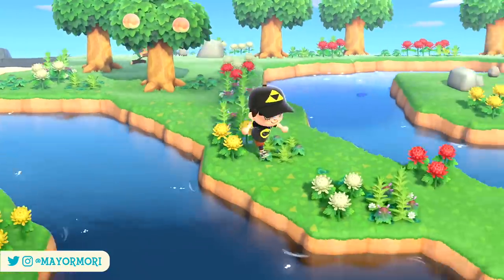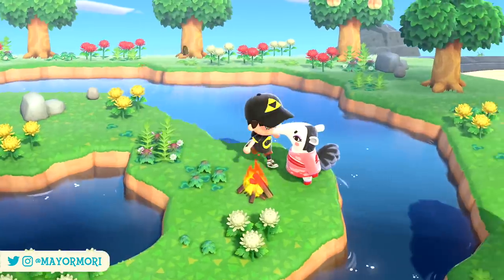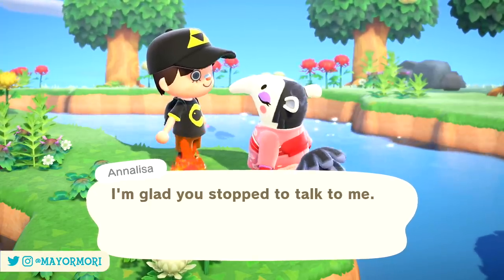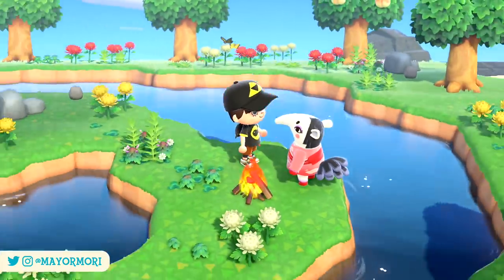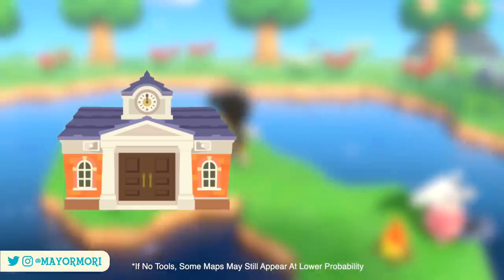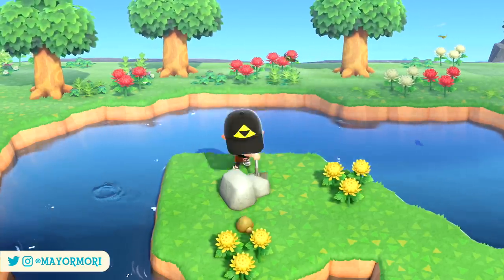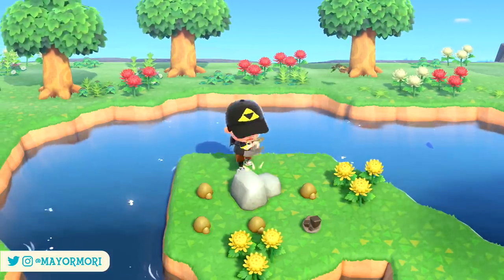Thanks to the latest data mine and their hard work, we now have a better understanding of the chances of seeing particular islands. I'll leave links to the original data mine below so you can check it out. It turns out there are a number of factors that determine which mystery island you can visit, and these are considered during departure — some include whether or not you've built your town hall, while others include whether or not you have a ladder or a vaulting pole in your inventory. There are some cases where no matter how many islands you visit, you simply wouldn't come across a rare island because you're not carrying the correct tools.